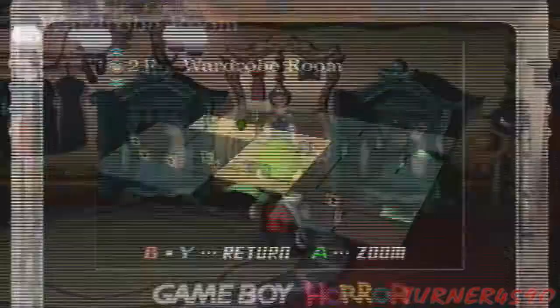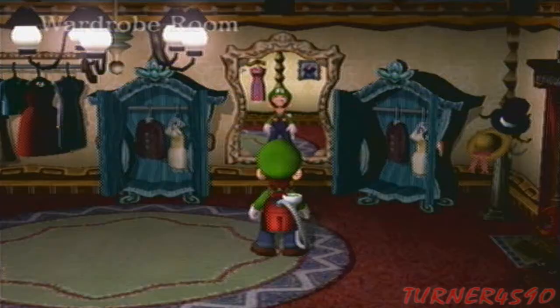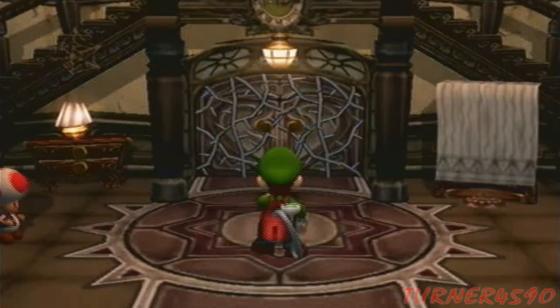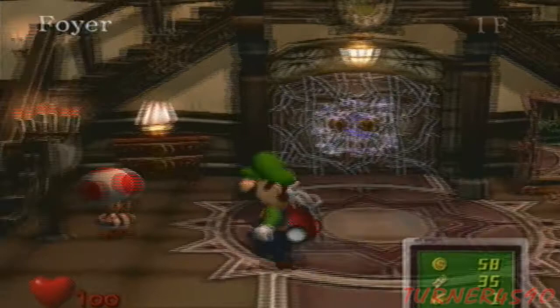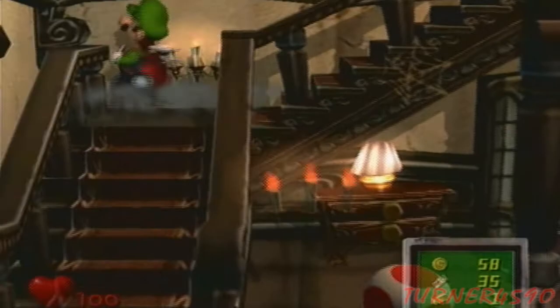Now I'm going to show you one of the more interesting properties that mirrors can do. If you point the Game Boy Horror at a mirror and search it, you get warped to the lobby. Any mirror in the game can do this, so keep in mind that mirrors are basically hidden warp points. I don't even know if the game tells you about it — most likely one of the Toads would.